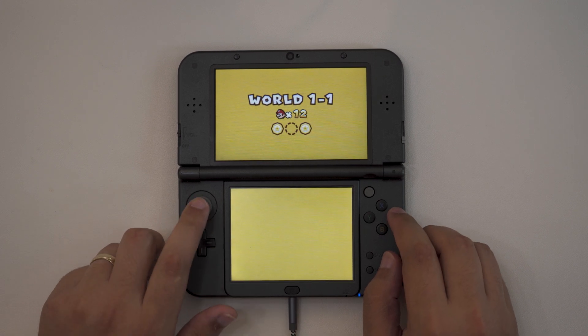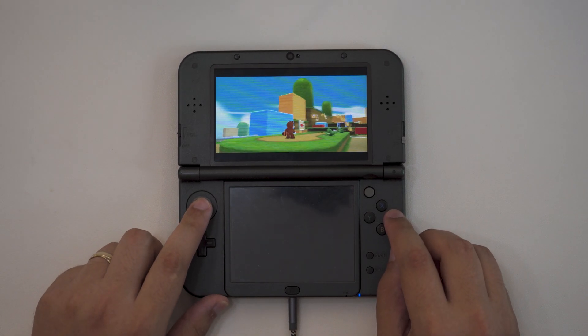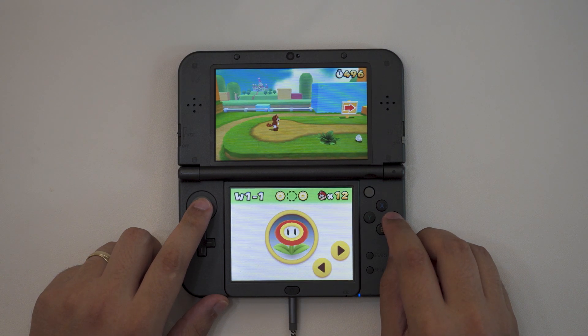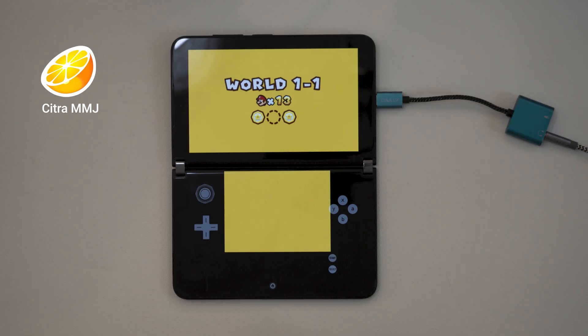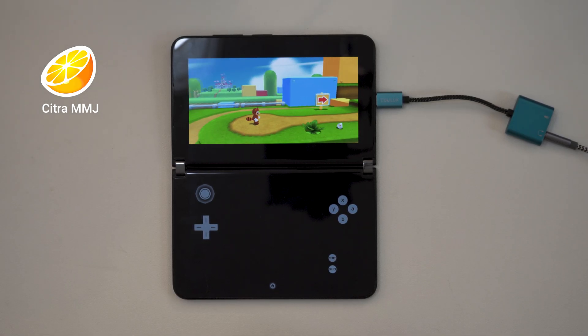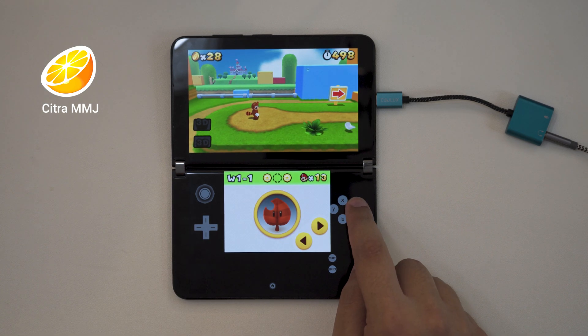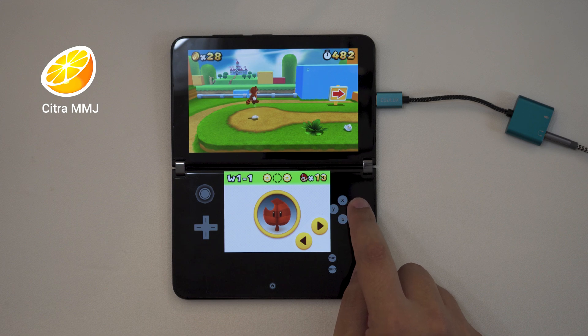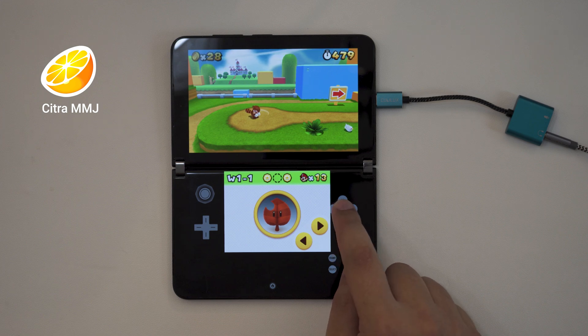Before I go further, let's review the actual issue. First, here's a 3DS playing Super Mario 3D Land. Now, here's a Surface Duo 2 playing 3D Land with the latest version of Citra. As you can hear, audio from each jump and action on the Duo 2 slightly lags each button press, far more than expected of just random emulation jitter.